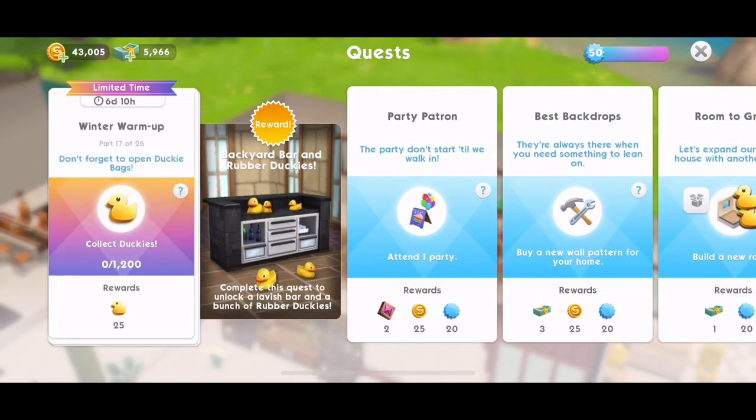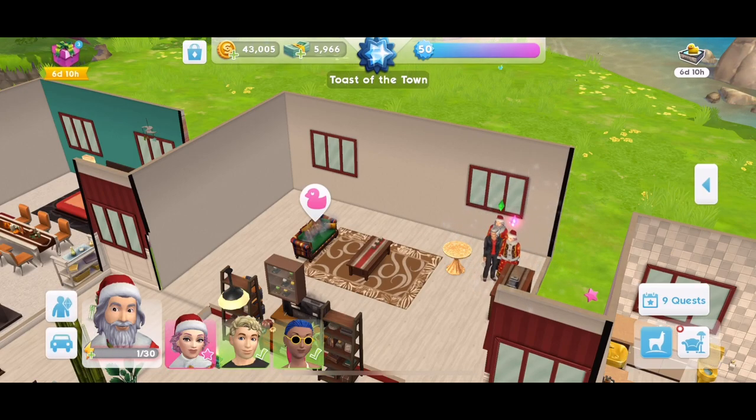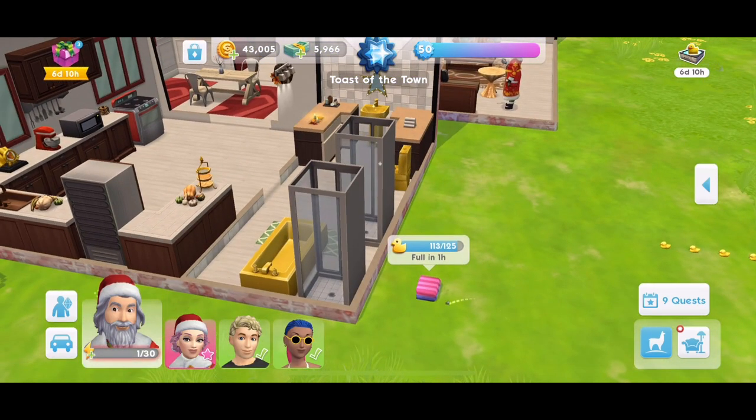Part 17: Don't forget to open ducky bags. We need to collect 1,200 duckies. The best way to collect as many duckies — make sure you've placed your towels down. You get 125 every 12 hours, so we need to collect that now.